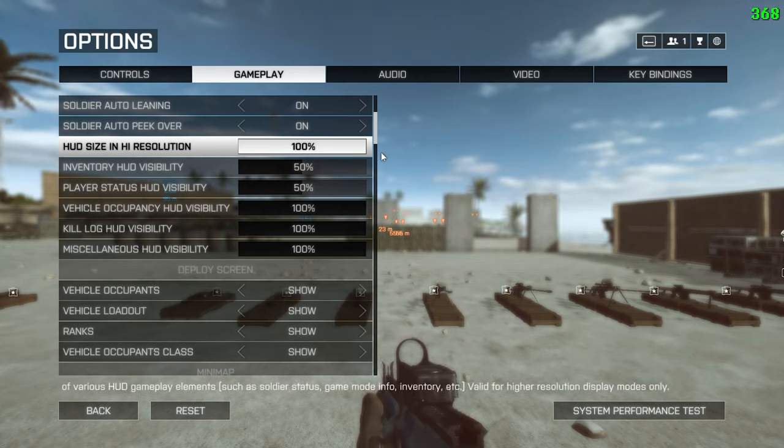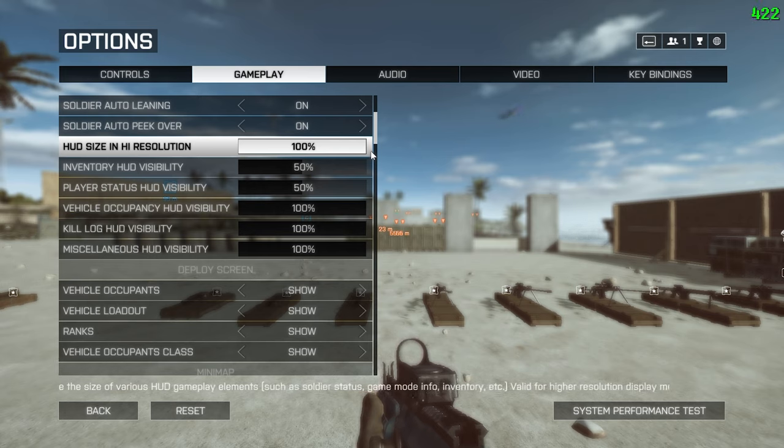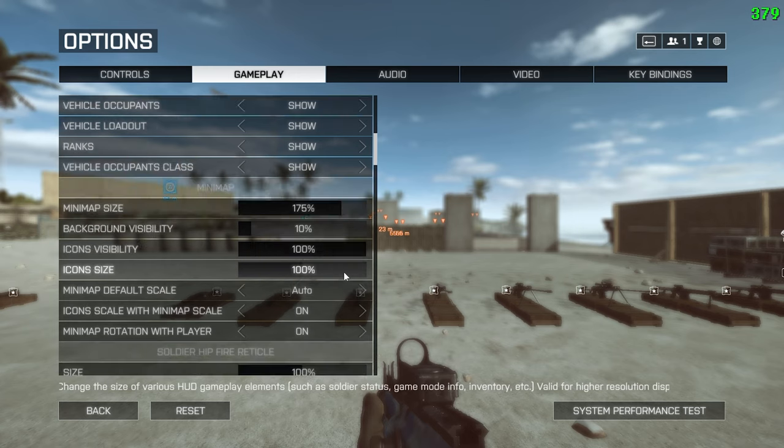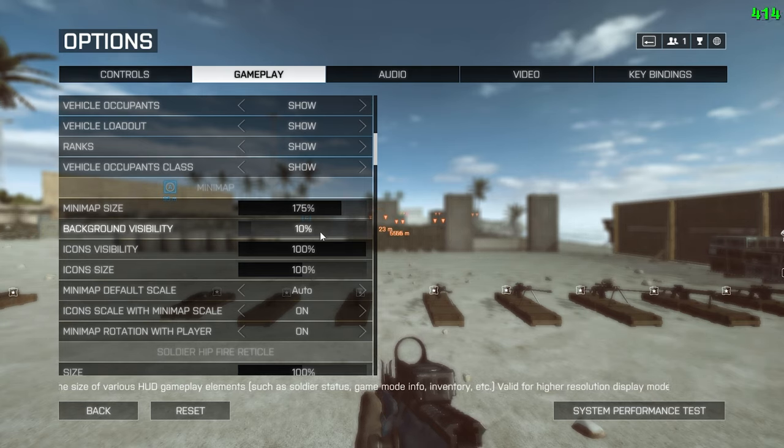HUD size in high resolution is set by default to 50%, but I prefer 100%. This setting influences the overall size of your HUD, and you should fine-tune individual HUD elements after finding a reasonable overall size. I recommend trying 0%, 50% and 100%. I use 100% because it's the only way to have large hit markers. Unfortunately, this setting also influences the size of your hipfire crosshair — above the default 50% it increases, below it decreases. Since my HUD is at max size and closer to center, I reduced inventory and player status HUD visibility to 50%, leaving the rest at 100%, as those two elements at default opacity can be distracting in-game.